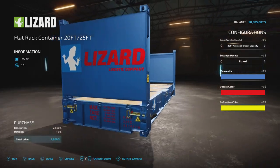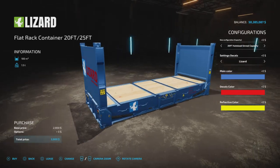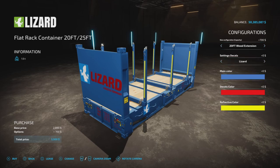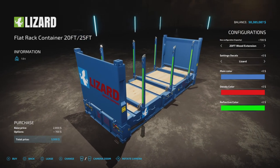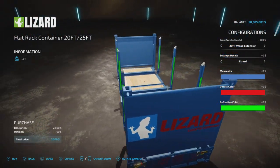The reflective color option is for the wood extension sides — there are reflective stickers on those side pieces. That's what that color option is for.